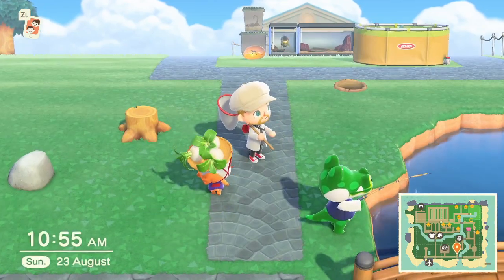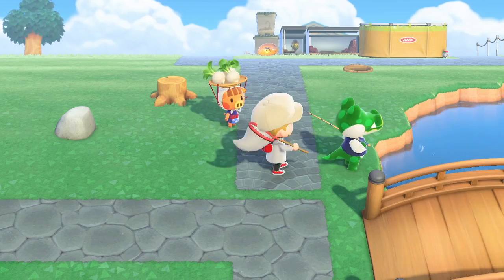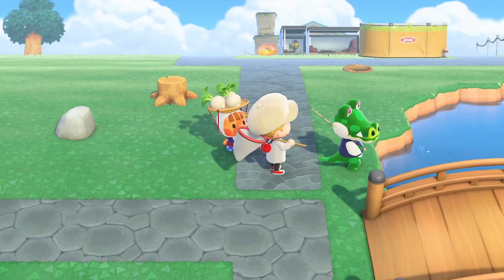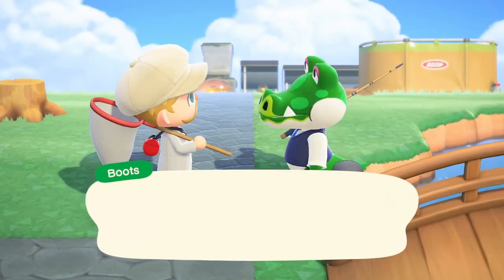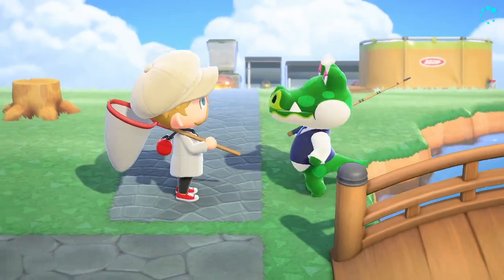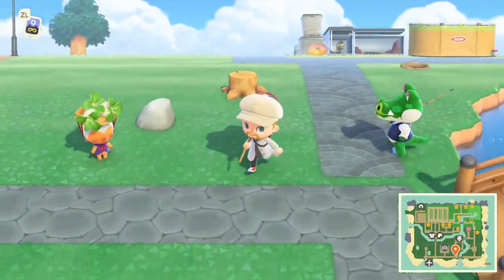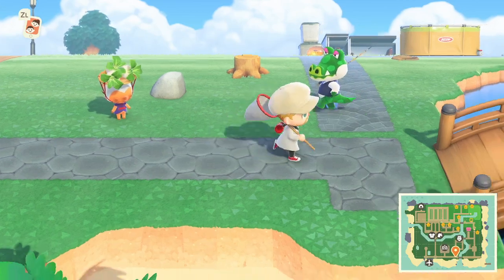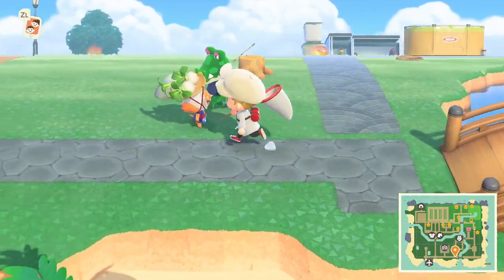But if you want to get rid of a particular villager you don't like, just to free up a general space, the thing you need to do is constantly hit them with items such as this over the head, which will force them to get angry. You need to do this daily and eventually they'll get so angry that they'll leave the island. Don't make up with them, don't try and apologise — just literally make them so angry that they want to leave, and eventually they'll leave.